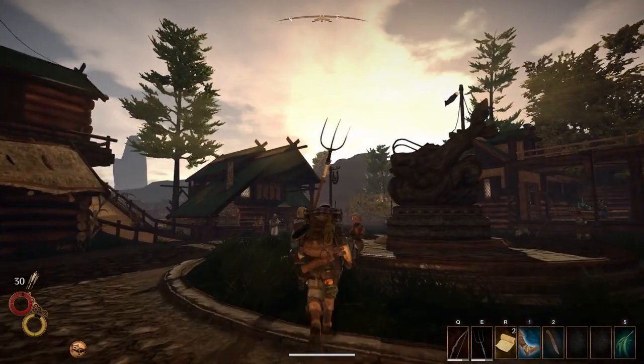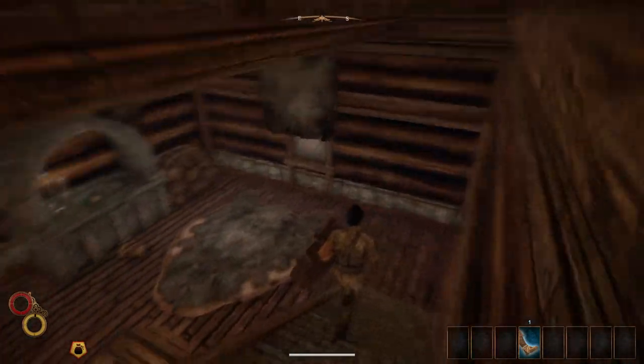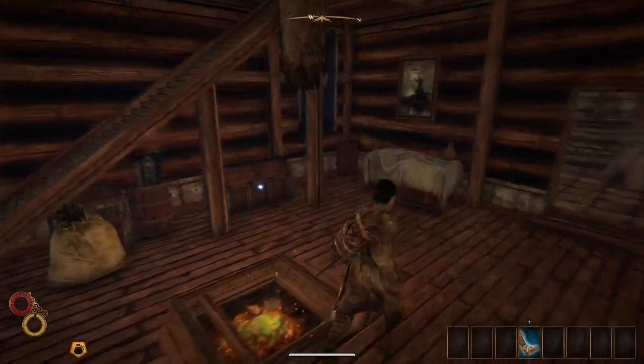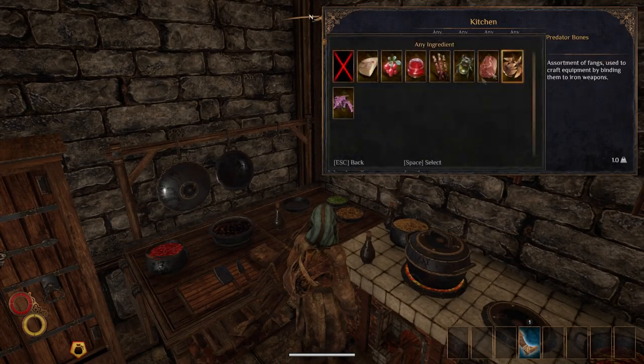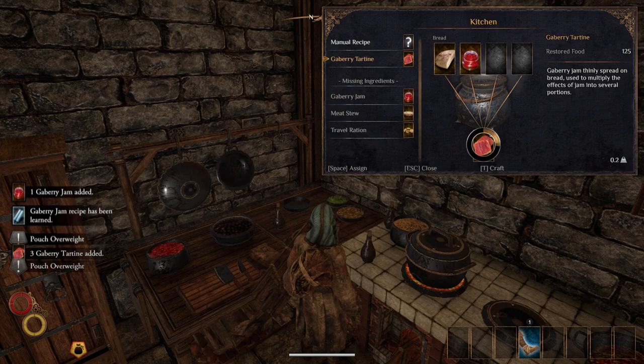Now that the game's intro is over and you're back home, it's time to study your surroundings. This home has a few starter items such as better clothes and a small backpack which holds 25 extra pounds of weight. You also have a stash to store extra loot you can't sell yet. Downstairs there's also a kitchen, which can be used to cook advanced recipes such as berry jam or meat stew.